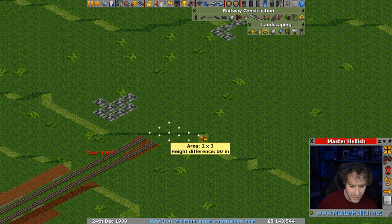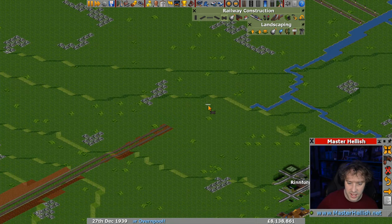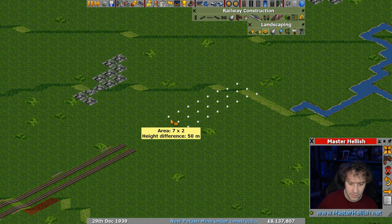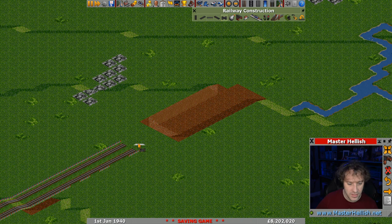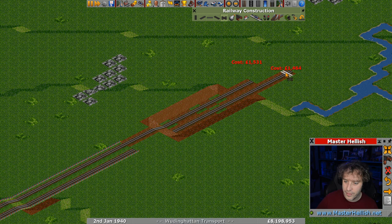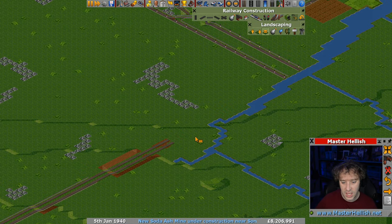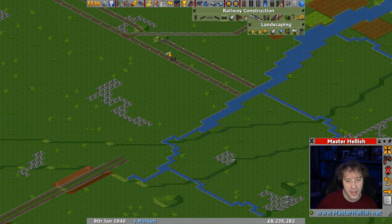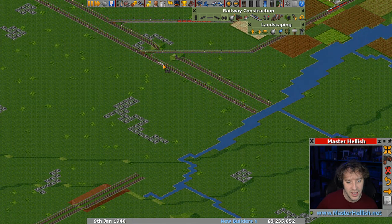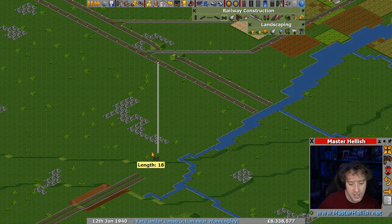Then here just make it nice and neat to come down, and then we want to come down again. Let's line that up, pull that back a little. There we go - that way the train is never going up or down more than one square at once. Now we've got this river to deal with and connecting up to the main line. A massive diagonal would be beneficial here - this is going to be interesting, I don't know whether it's going to be a problem.